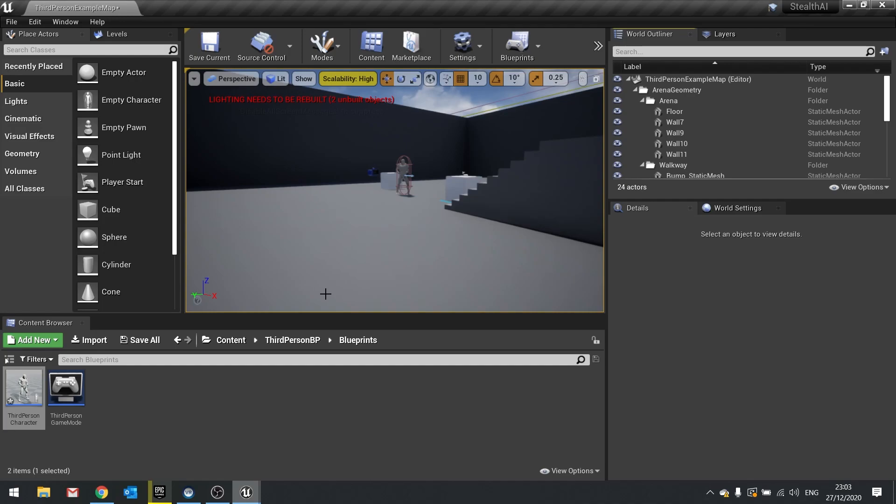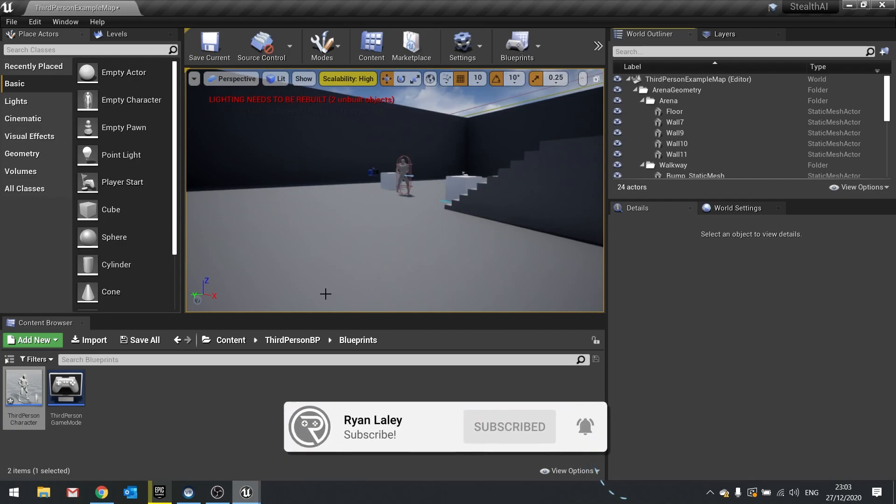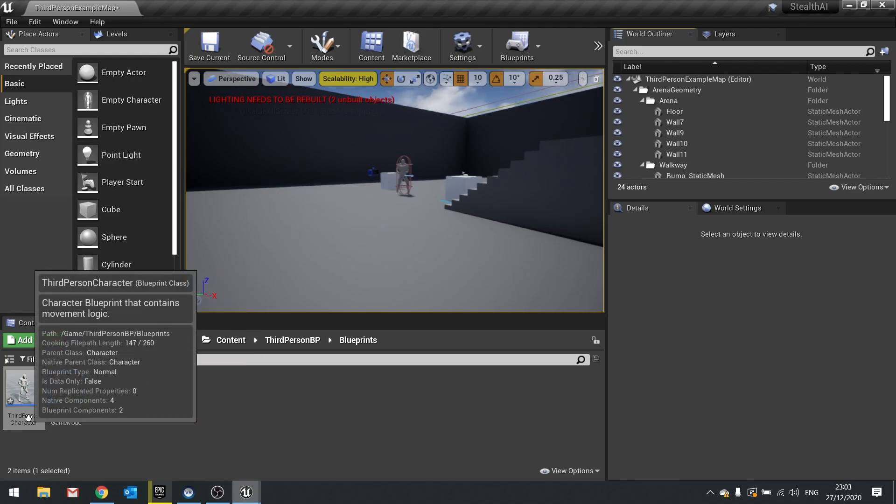Hello and welcome back to our stealth AI series. We're almost up to the point where we'll start adding AI to our project, but before we get there we need to finish off the character's movement, animation hitches, and things like that. I'm going to spend a short while going through some minor bugs and fixes that we didn't get time to finish off last time.